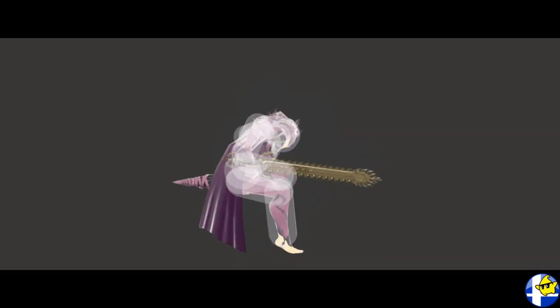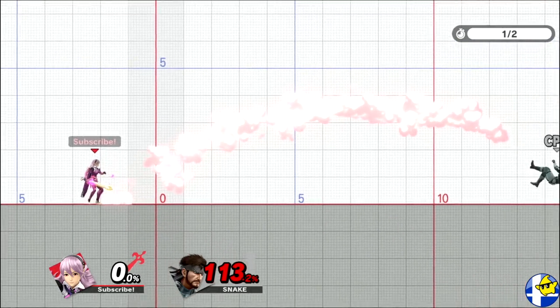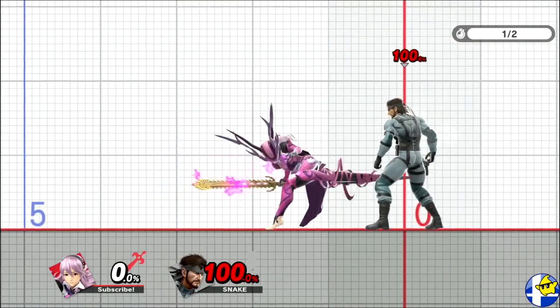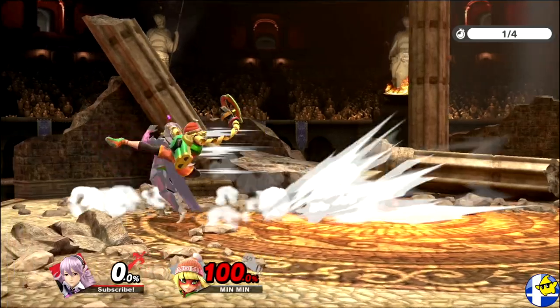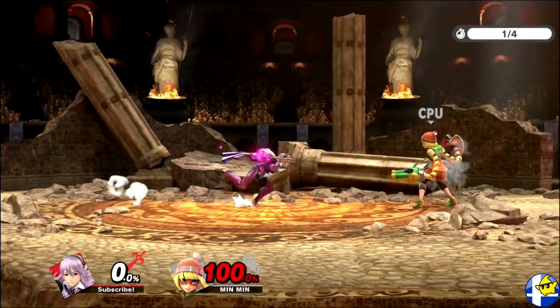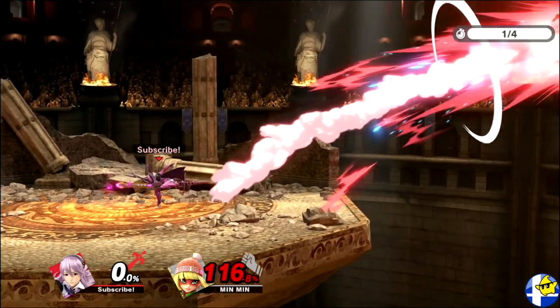Down smash can be a powerful tool if used correctly. It hits on frame 13 and has a front and back hit that each have different properties. The front hit has slightly less range than forward tilt but a bit more power, while the backside hit has slightly more range than forward tilt and is very strong when spaced correctly. The sour spot is much weaker though. You primarily want to use this attack for hard punishes, specifically when you're too close to land a forward smash tip and too far to use forward smash as multi-hit. And you always want to make sure you turn around if possible to hit with the backside hitbox as it can kill surprisingly early.